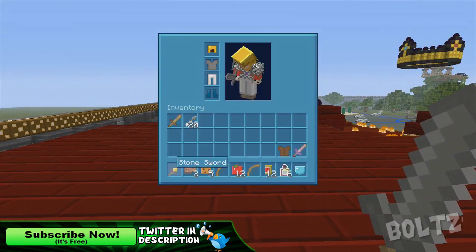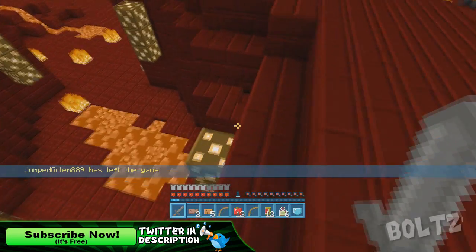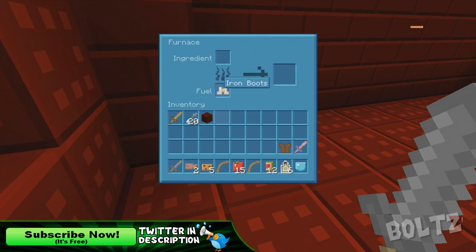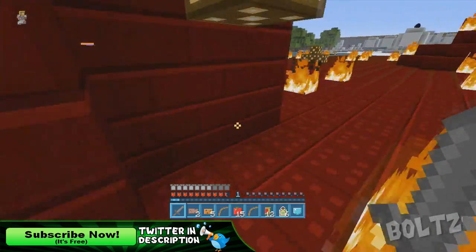Creative mode has a different look compared to normal survival mode — it has every single block in the game. Since they're adding new features, they're going to have to change the block layout a little bit. I'm guessing they'll make it bigger because they are adding quite a few new things.